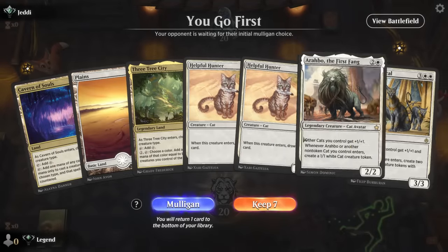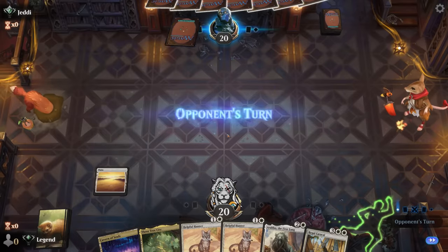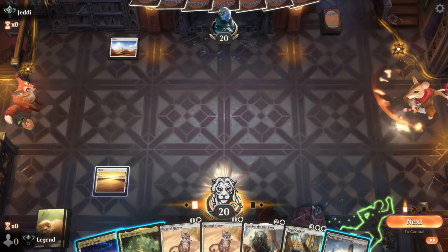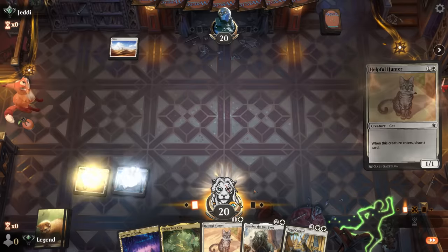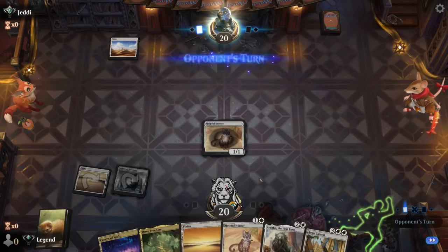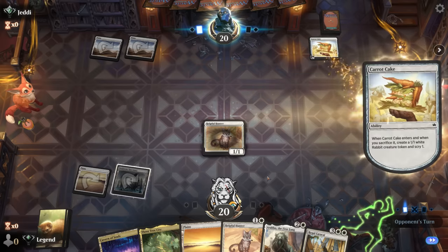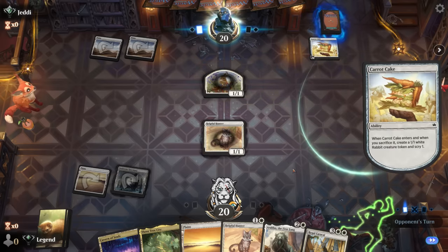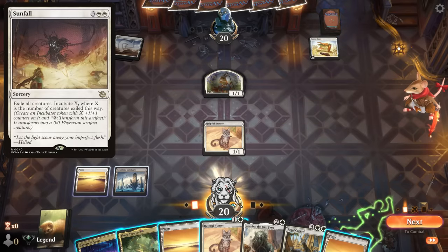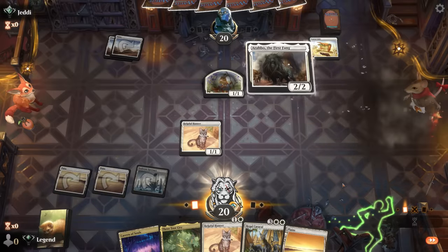Game three: we're on the play with a functional hand — always happy to see Arabo in the opener. We can draw a bunch off Helpful Hunter, and Three-Tree City can give us the extra mana boost we need. Facing what looks like a tokens deck — turn one Plains, double Plains, and Carrot Cake. If this is a tokens deck with a bunch of sweepers, we could be in trouble. Our deck doesn't beat Sunfall very often, but we can try.